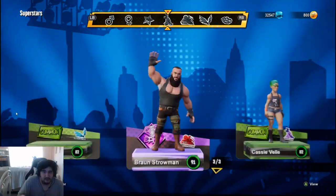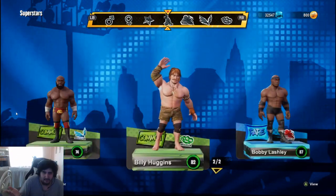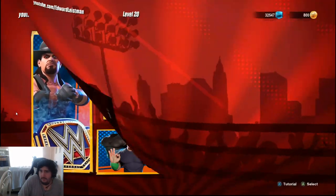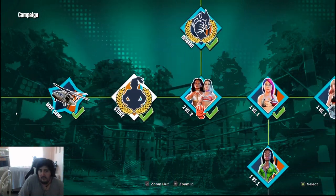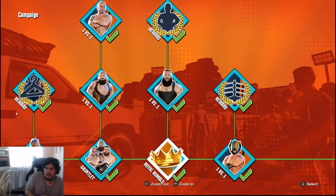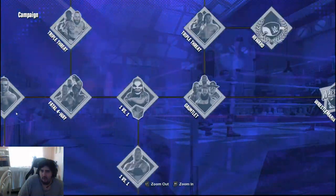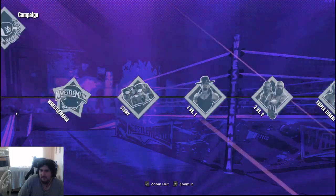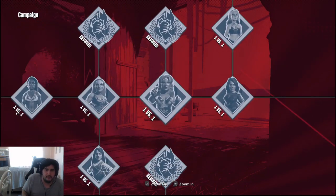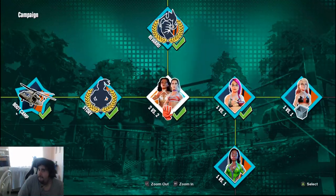There are a lot of characters you can unlock, and then you also get other characters you unlock during the campaign. The campaign is a mode you'll want to be playing because you actually unlock stuff as you progress. It's not the longest — I'm at 57 out of 118 — so it's about halfway and decently long. You can unlock characters like Alexa Bliss, Apollo Crews, Baron Corbin, and Braun Strowman. This is the mode you'll want to play to unlock characters that you cannot buy in the store.